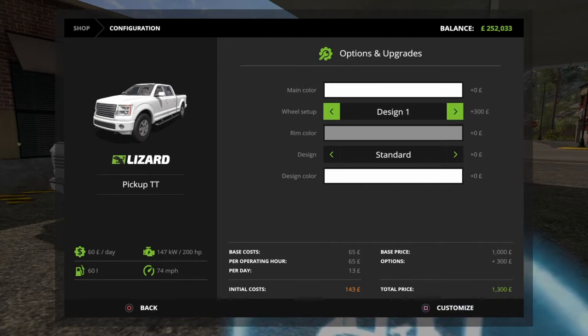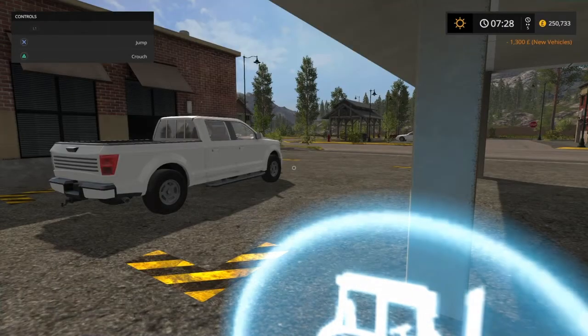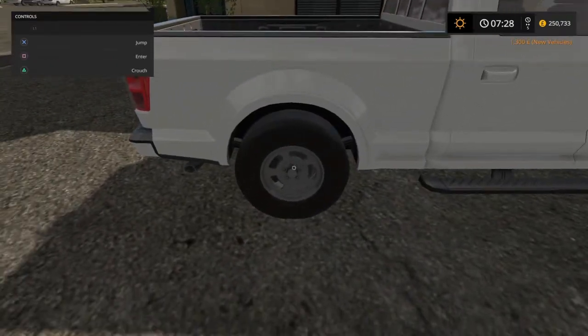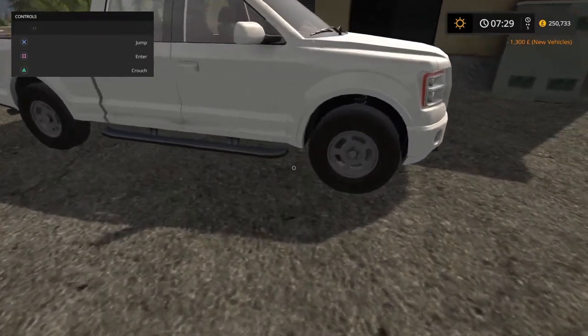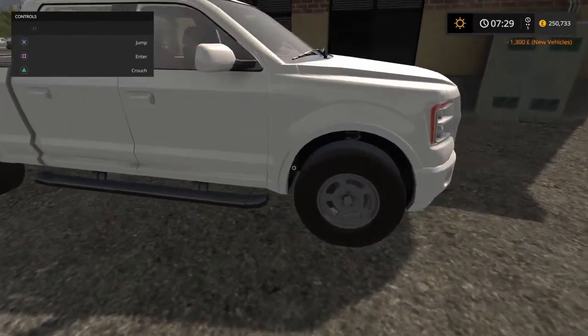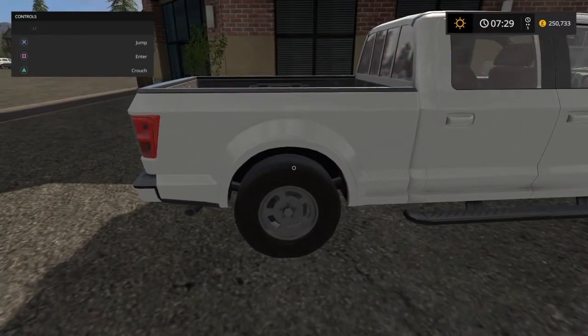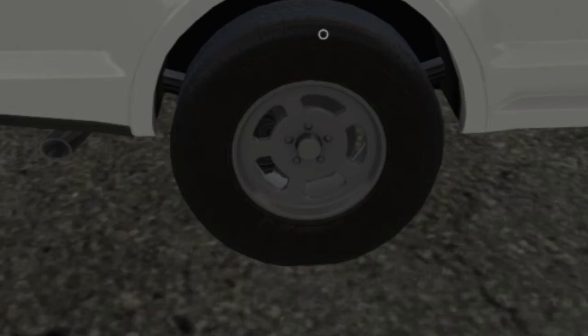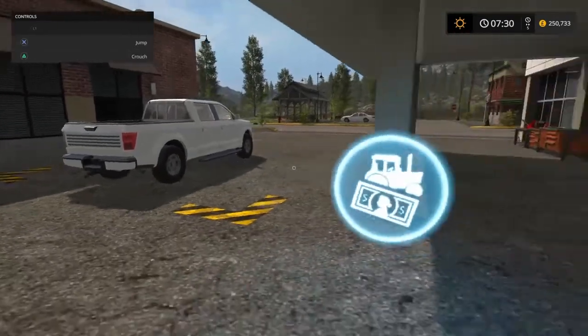So that's standard. Design one — I'm going to put the rim colour on white as well. Actually that's going to charge me more, so I'll leave the rim colour as it is for the time being. Design one, I'm going to click customise. Okay, so here we have design one. They're nothing particularly special — they're all right. But that is the second design option for the wheels you might have on your pickup. That's design one.